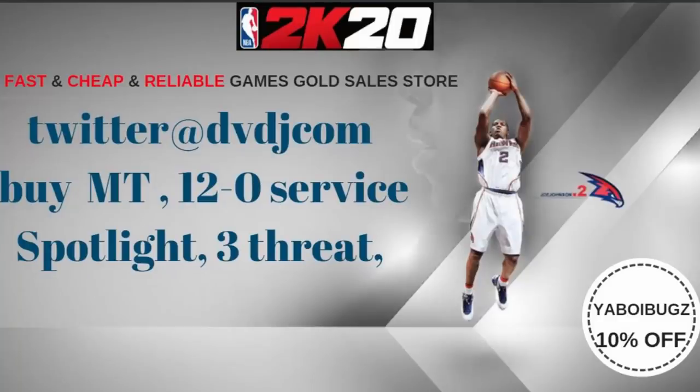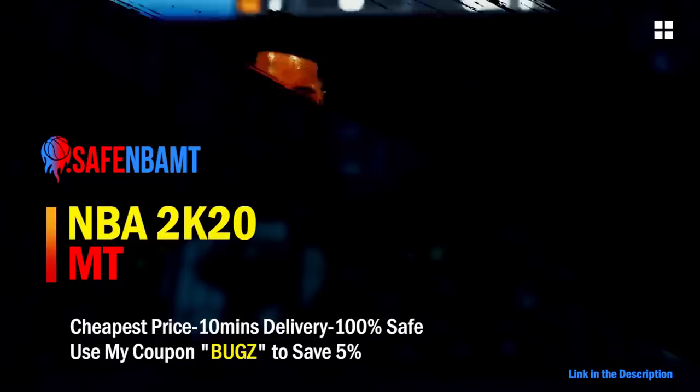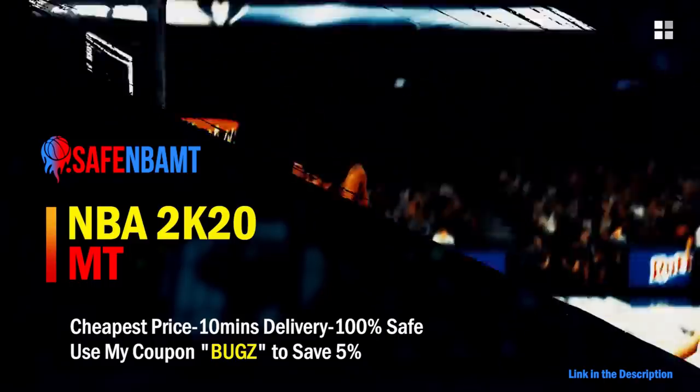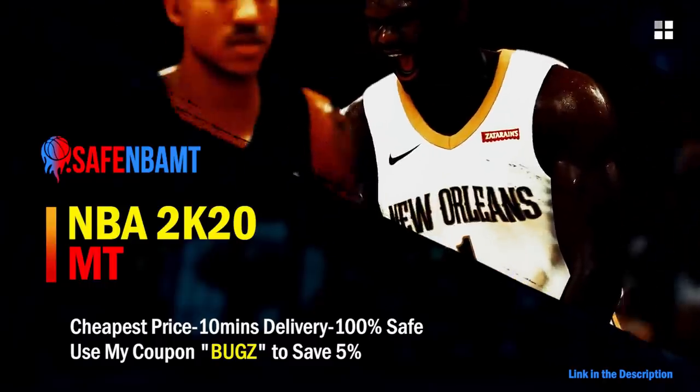If you want cheap, fast and reliable MT and you want to get those spotlight challenges done, hit up my new sponsor DVD J and use code 'yourboybugz' for 10% off at checkout. Also check out NBA Safe dot com and use code 'bugz' for 5% off on NBA 2K20 MyTeam coins.